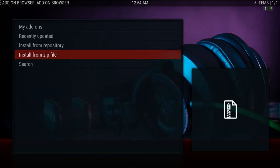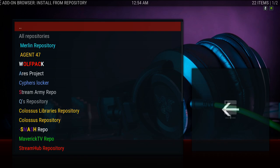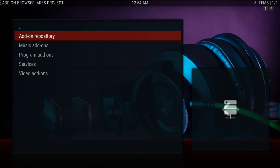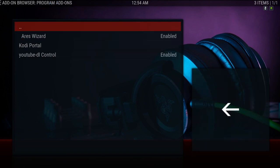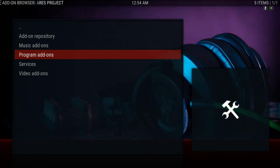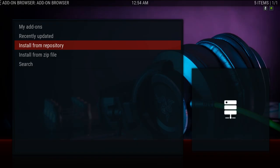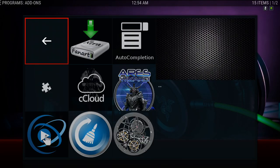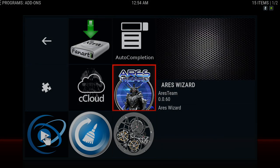Once that notification appears, go to Install from Repository and scroll down to Aries Project, then Programs Add-ons, and the Aries Wizard. Once that installs, go to your Program Add-ons — that's where the Aries Wizard will be located. Click on it and give it a couple of seconds for it to pop up.